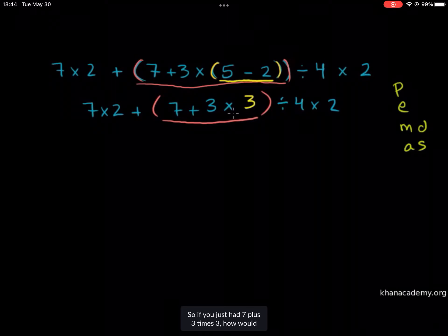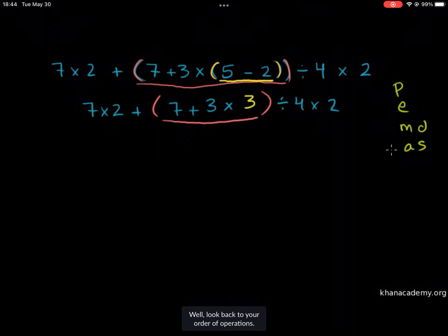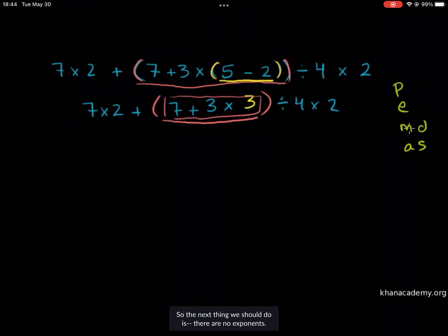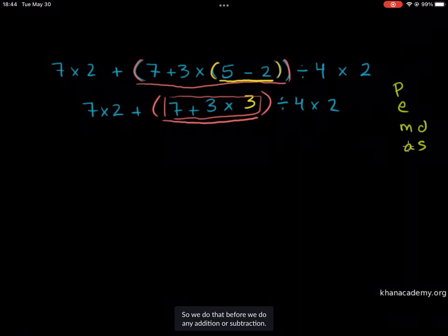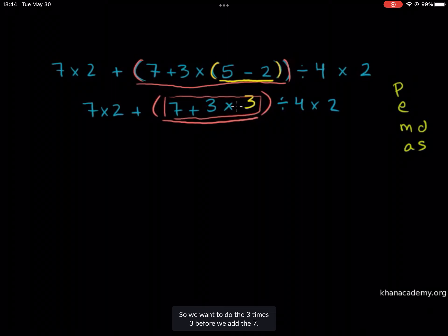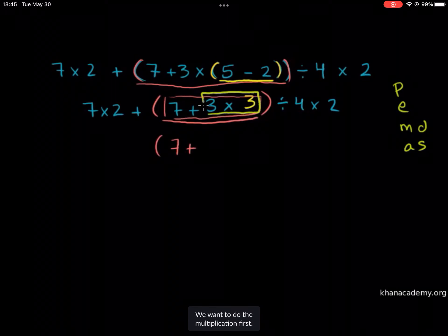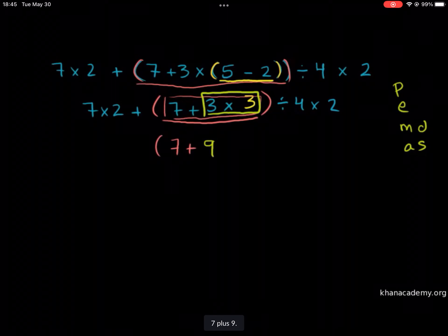So if you just had 7 plus 3 times 3, how would you evaluate it? Look back to your order of operations. We're inside the parentheses here, so inside of it there are no longer any parentheses. There are no exponents. There is multiplication, so we do that before we do any addition or subtraction. We want to do the 3 times 3 before we add the 7. So this is going to be 7 plus 9 — we do the multiplication first.